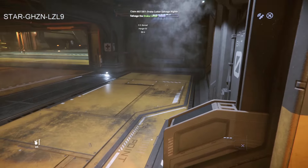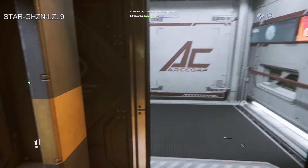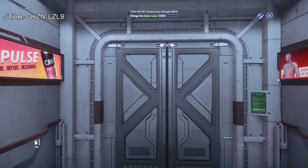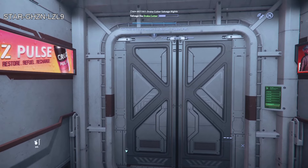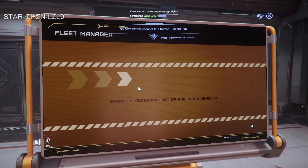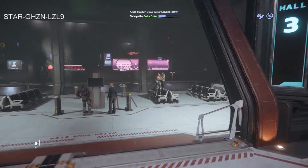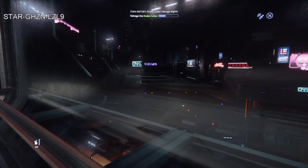Heading into the spaceport — this is Reicher Memorial Spaceport, named after a long-time backer who unfortunately never got to see even this point in development. It's a cool spaceport with a nice view looking out at ships coming and going, and a little kiosk where you can get food.